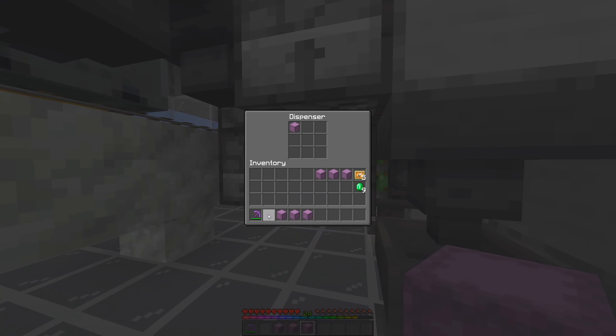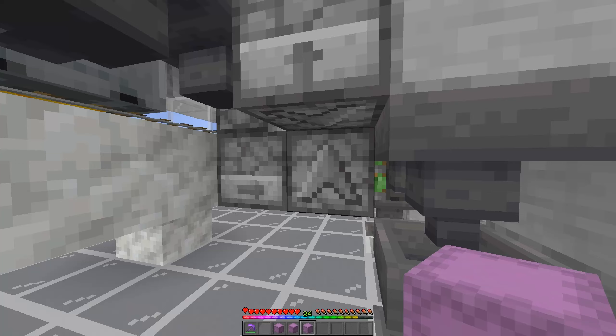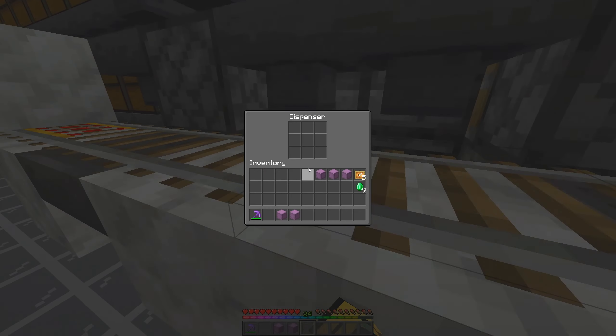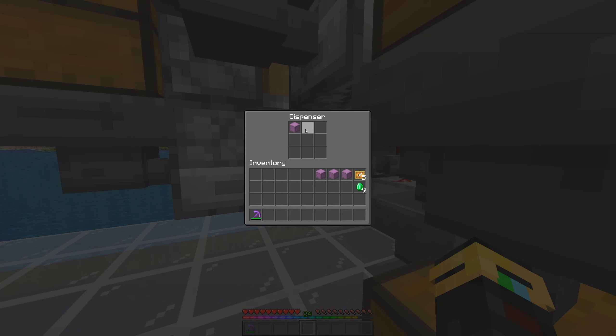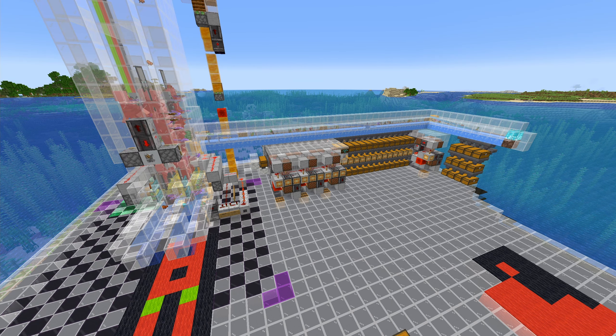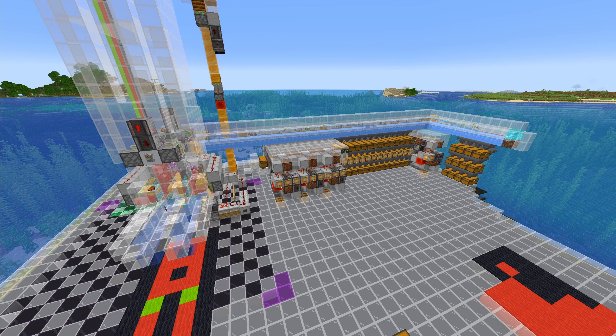Your final thing to do is place at least one shulker box in each of your dispensers before you start running the farm. Once you have one shulker box in each dispenser, you should be good to run your farm.